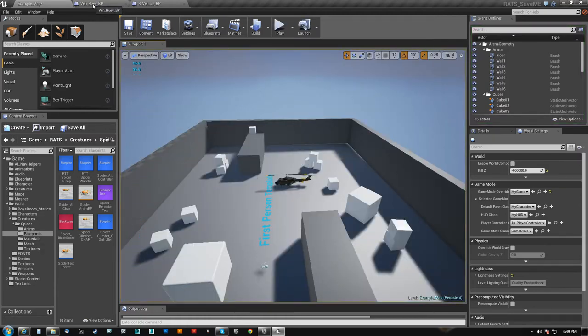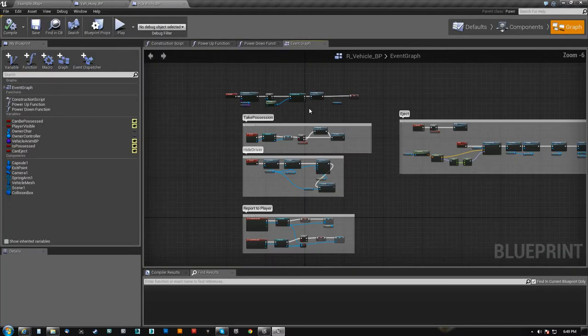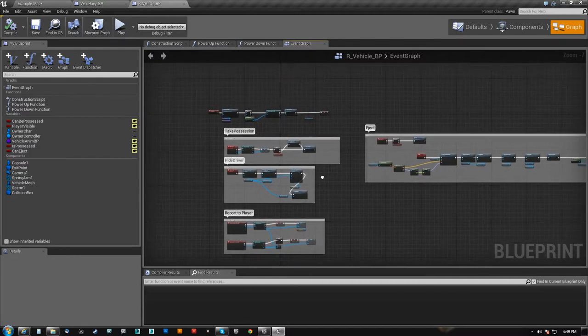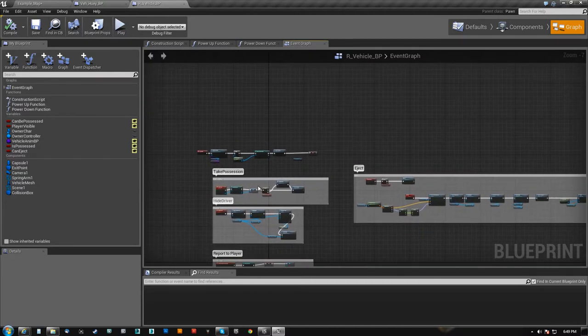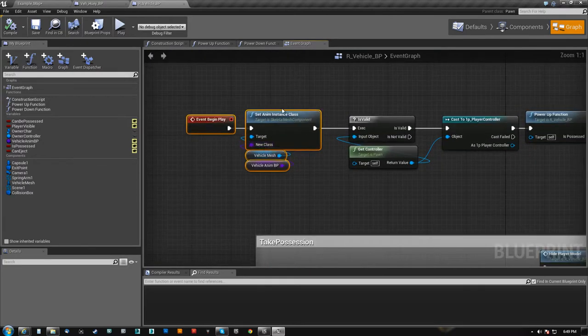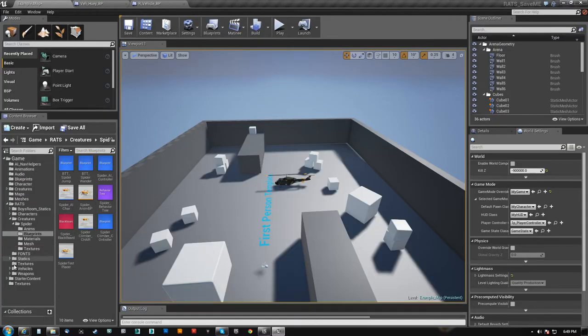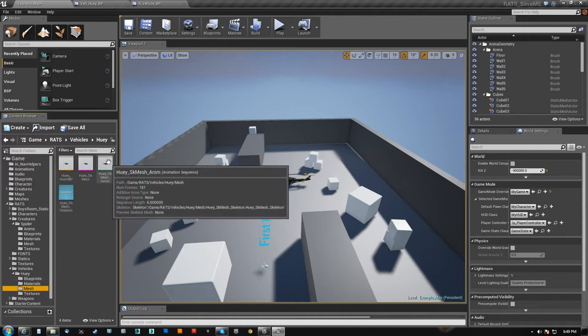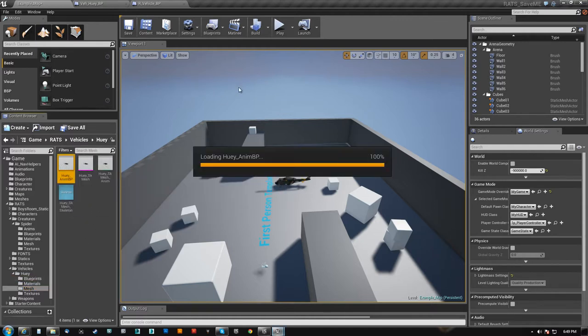So how we do this: I actually have a vehicle class that I created now. What this does is handle basically nothing but the possession and the initial management. First thing we do is we set the anim blueprint for the actual helicopter, because the helicopter does in fact have an animation blueprint.